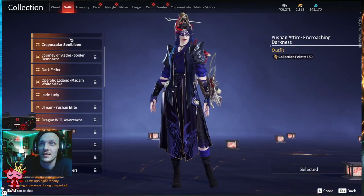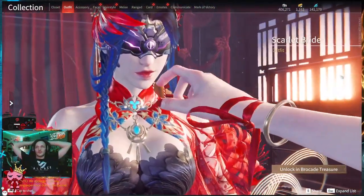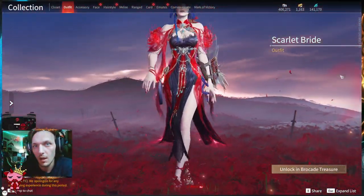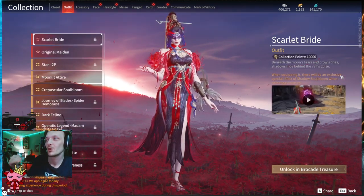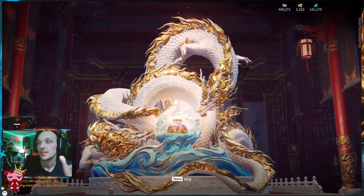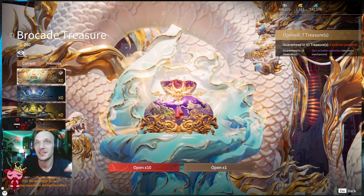I gotta show y'all this. Check out the new red skin for Viper — a color morphing skin. You unlock this in the Brocade Treasure, and that's what we're here to talk about today: the Brocade Treasure. We're going to go over to the Treasure Pavilion and take a peek at all the stuff that's inside right now. So let's dive right in. Welcome in. I hope your day's been good and it's about to get better.